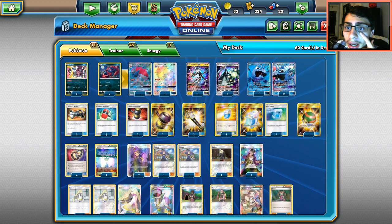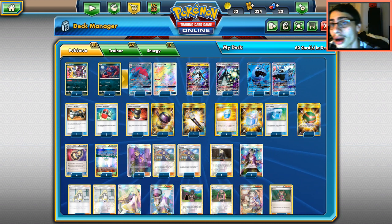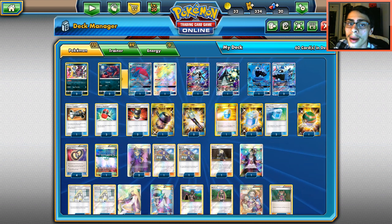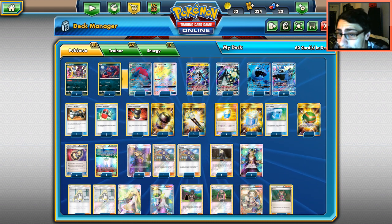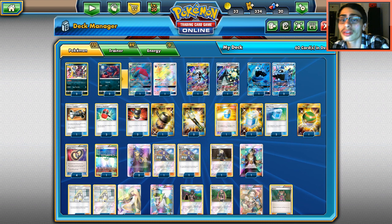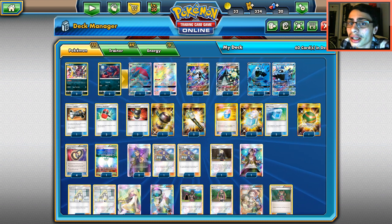So I went with Zoroark over Octillery. Zoroark is not hard to knock out if you're playing Lycanroc or Buzzwole, but if you're not, you're not going to knock out Zoroark because it's got 210 HP. It's going to take a hit most likely, so that kind of goes with the flow of 'nothing is going to get knocked out.'